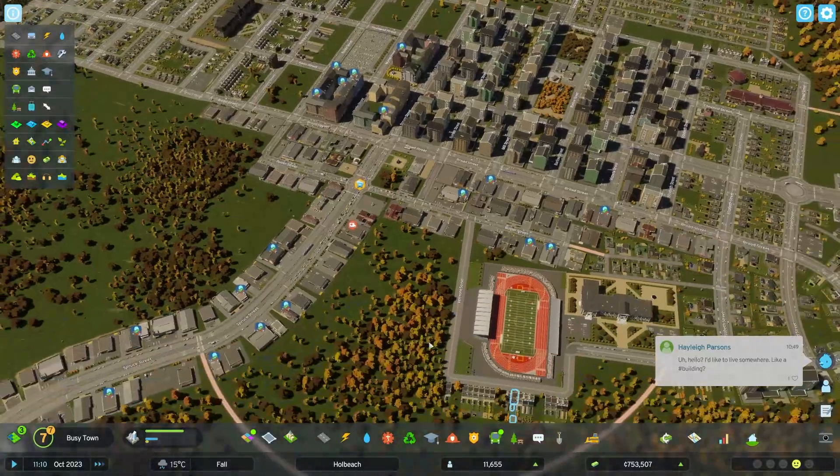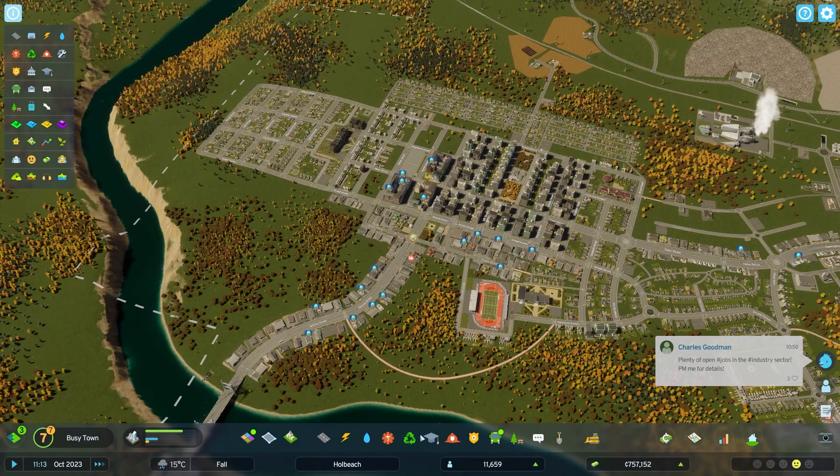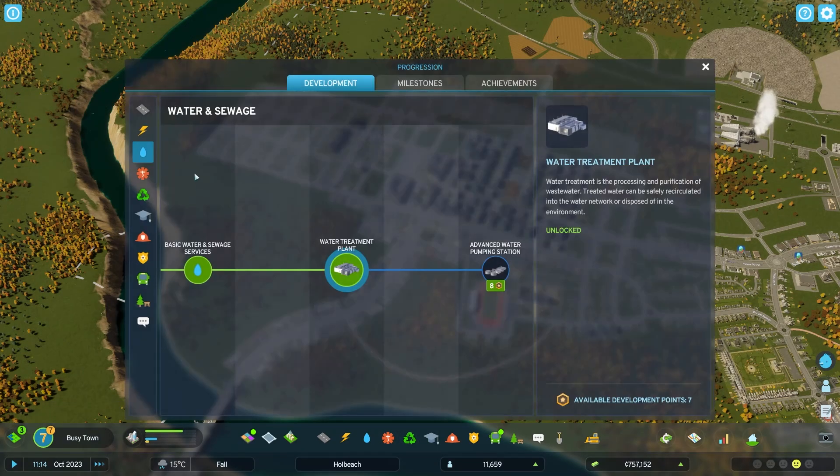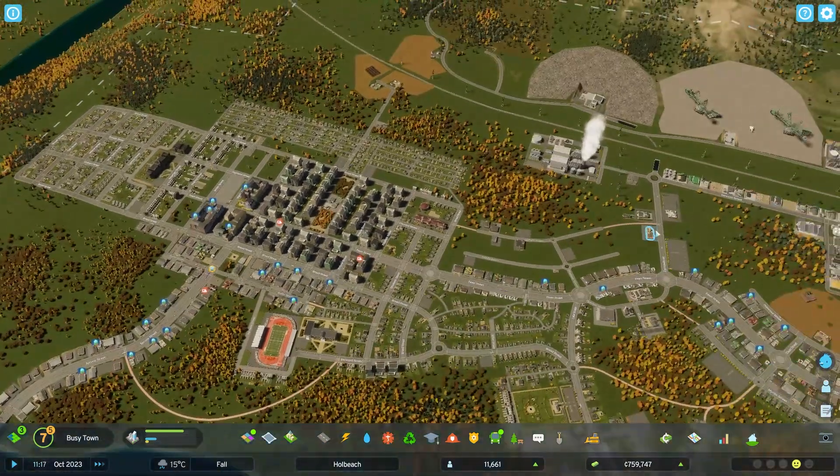Yeah we've had some major traffic issues for sure. We've reached the point where it's getting bad, but we're in profit again. So I think we're gonna go get something unlocked — which is going to be a hospital, because we kind of need it I think.